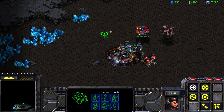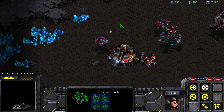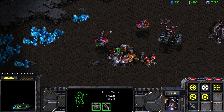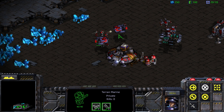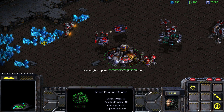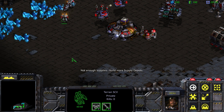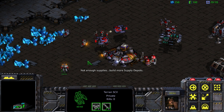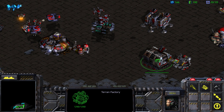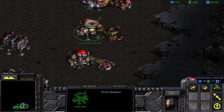We should definitely drop our units here. Now that we've got some SCVs, we'll get these guys mining. We'll queue up a few more, but we need to build ourselves a supply depot first. We can get ourselves some siege tanks, a science vessel, or some wraiths.